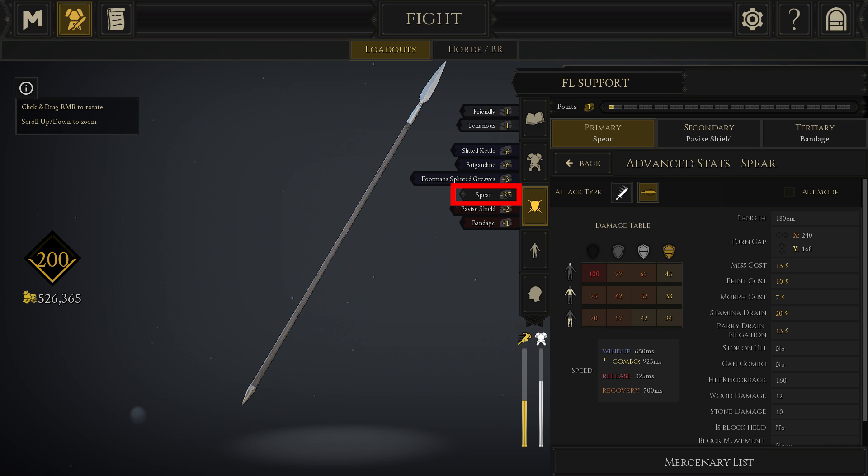Support build means that you help teammates by applying pressure on the enemy from a relatively safe distance. The spear has the best range in the game and has great stab damage. Stabs are very good in team modes because it is less likely that you hit your own teammates with them.